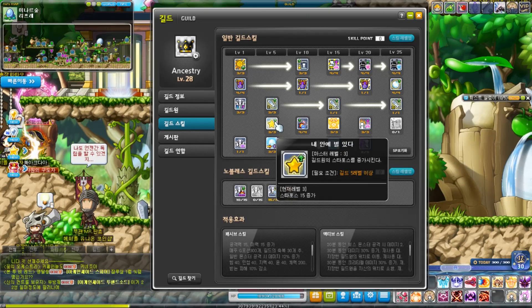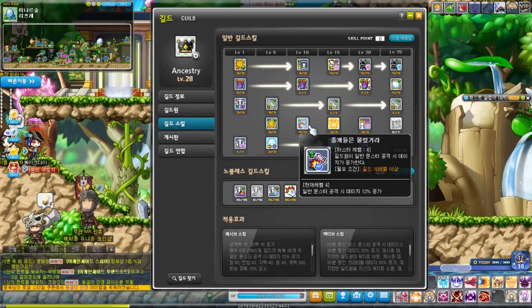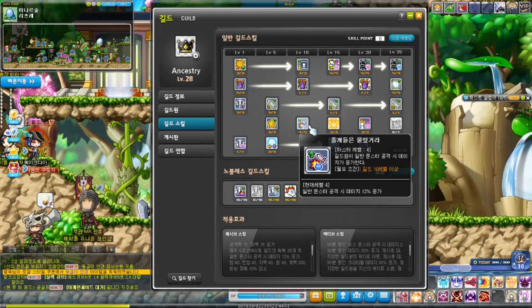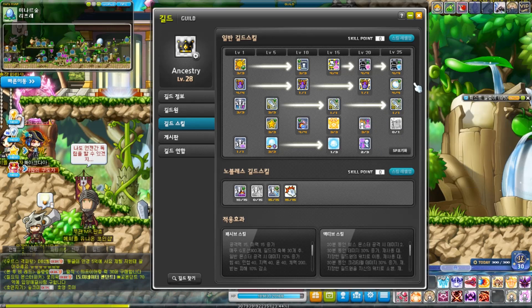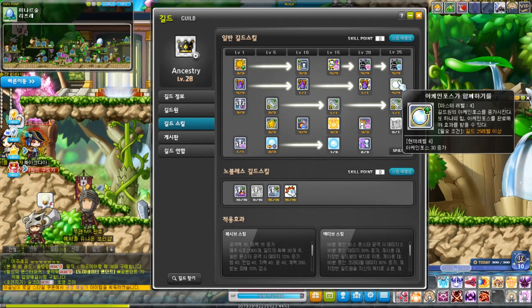We've got 'There Are Stars and Me,' which increases your Star Force by 15 at level 3 — you get this at guild level 5. There's also 'Minions are Soft,' which increases your damage to regular monsters by 12% at level 4, requiring guild level 10. We have 'Master of All,' which increases all your stats by 40 and HP by 2,000 if you have a level 20 guild and the skill is level 3. And then 'Together with Arcane Force' at guild level 25, max level 4, gives an additional 30 Arcane Force.